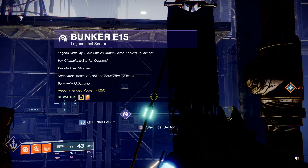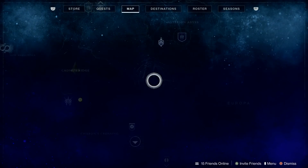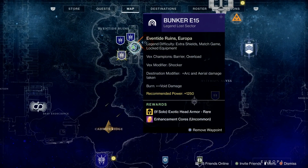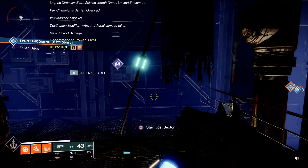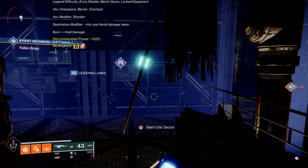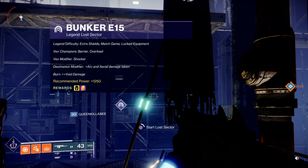What I'm trying to get is the Dawn Chorus. If you look on your map, make your way to the Eventide Ruins and go to one of the lost sectors that guarantees the exotic head armor. Try to do these on 1250 — I don't recommend 1280s because it's damn near impossible. I've got overload on my Monte Carlo, anti-barrier on my SMG, and a nice hefty grenade launcher.